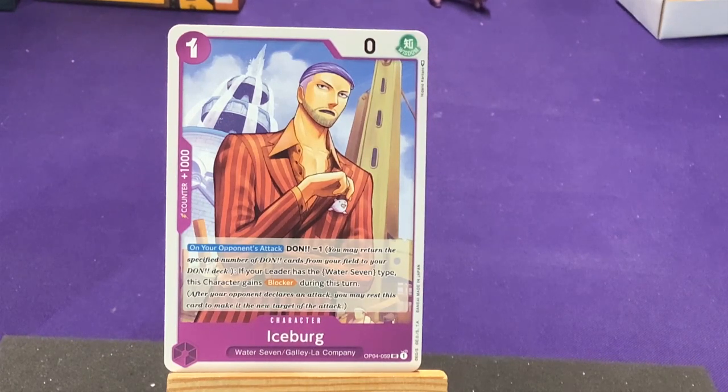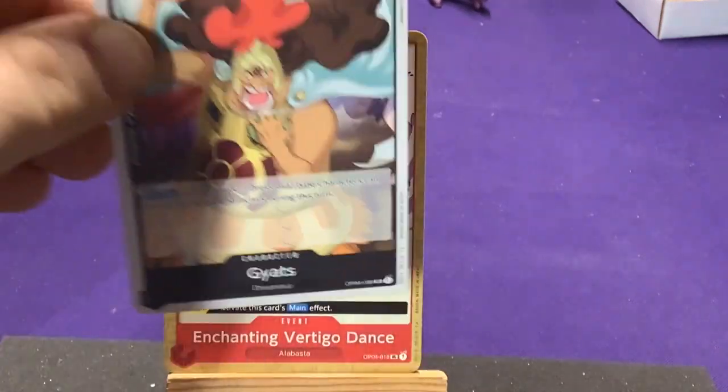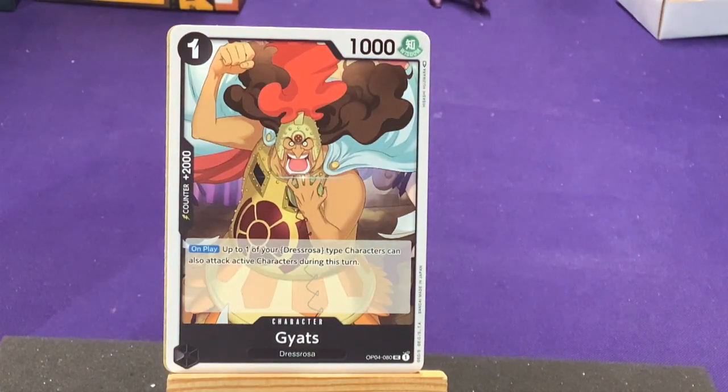Our first uncommon is Iceberg from Water 7 and the Galley-La Company. On your opponent's attack, Don minus one, if your leader has Water 7 type, this character gains Blocker. Cool — give your guy a Blocker when you need it. Another Vertigo Dance. And we have Griots from Dressrosa. On play: up to one of your Dressrosa type characters can also attack active characters during this turn. Neat — that's the second thing giving you that Rush-like ability.